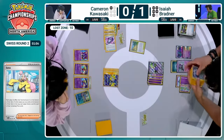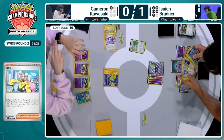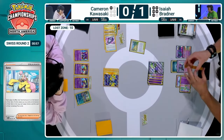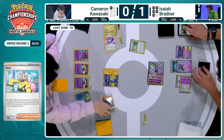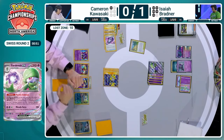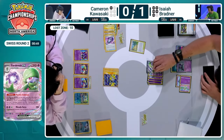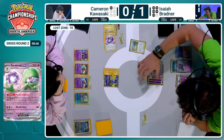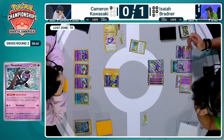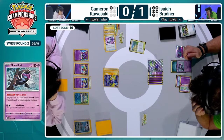One minute left on the clock, so time will run down, and it's going to be up to Cameron to take one more prize card — two turns to do so. If time does run out, it's rounded down for sure. But hey, we get the Monkey Dory here now — finally. Not only do you have the healing from your Pokémon, but those damage counters are moved to your opponent's board state as well. A nice little 30 damage onto that Iron Hands EX.